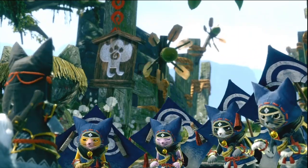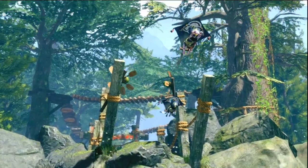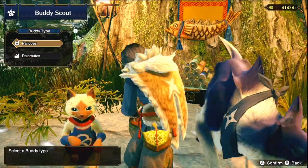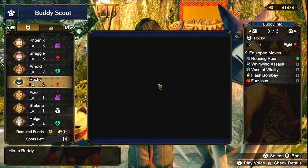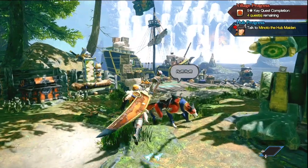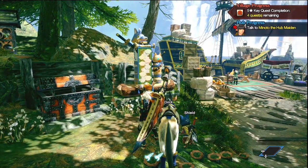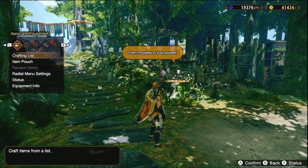During your hunts, you'll have a Palamute — the wolf companion — and a Palico, the cat, following you around. The Palamute is mainly used for battling, though you can upgrade its equipment to do more damage. The Palico is the one you really want to focus on — it has the ability to do all sorts of things, from healing and supporting you, to battling, to gathering items during your quests.